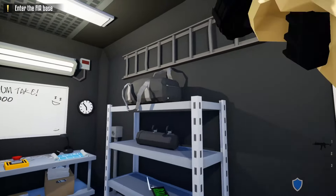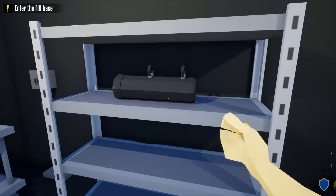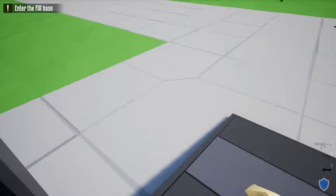First, starting this heist, we're going to grab our kit. Grab a duffel bag that has a lock pick, a hacking tool, and a battery ram. Once we have these items, we're going to take an immediate left from the van.